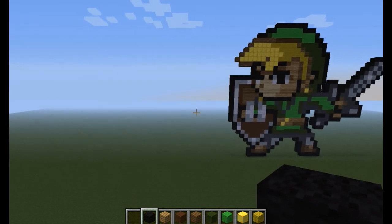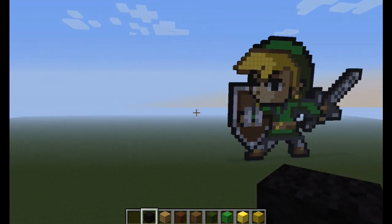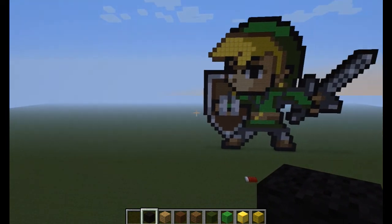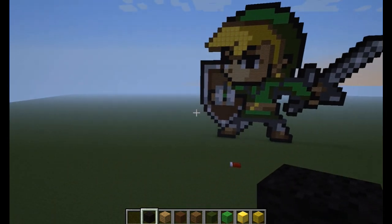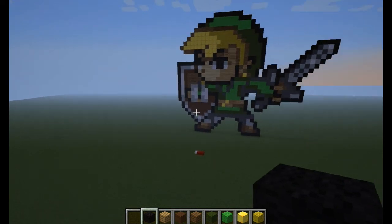I could put an enemy of Link right here — any type of enemy — and that'll be facing him. That would be really cool, so if you can find one online that I can do, that would be appreciated.